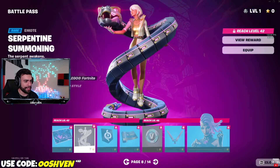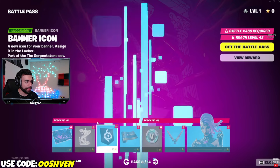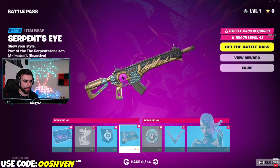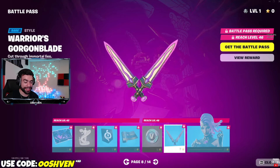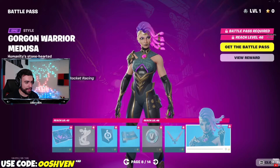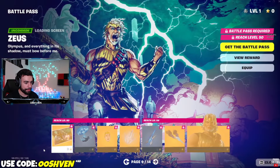As we continue along, this emote is kind of crazy — that looks cool, my first time seeing that emote, honestly looked pretty dope. Then we got the wrap, which looks pretty cool. The eye blanks, more V-Bucks of course — you get up to 1,500 V-Bucks within the Battle Pass. And then we got the other style, which I got to say looks better.